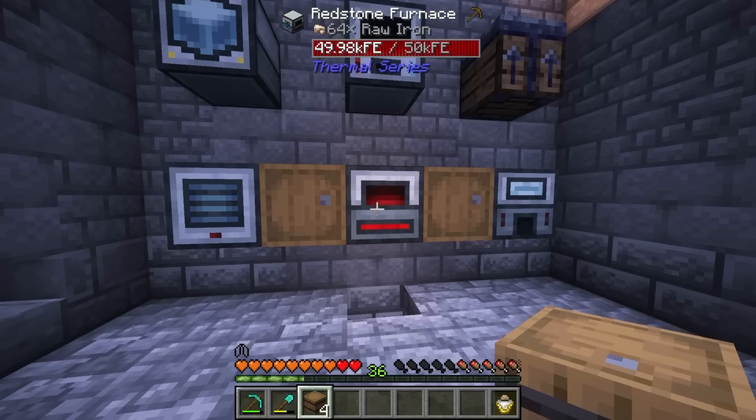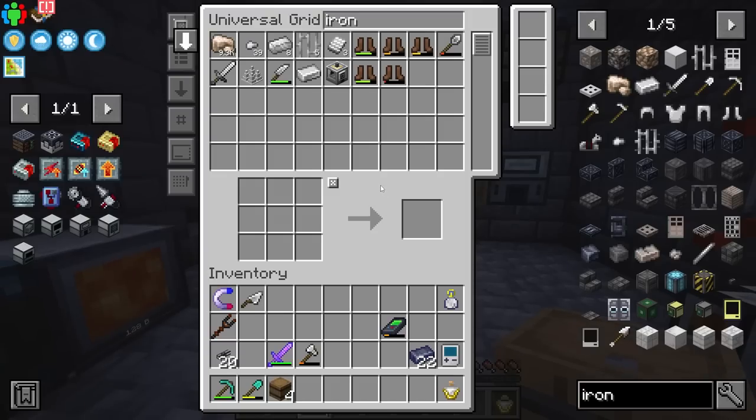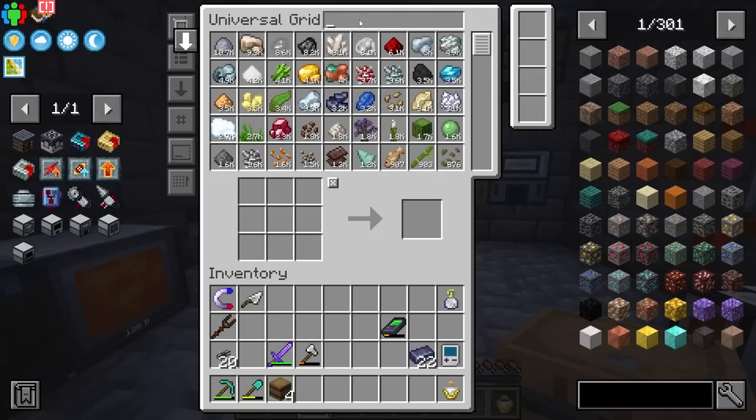In this mod pack, duplicating your ore is probably not something you really have to worry about as you get tons of raw material. You can just straight up smelt it right out if you want to, and then worry about duplicating it later if that's something you're interested in. For me, I just want to get this smelted. By default it's going to be pretty slow, but as soon as we get these upgrades, oh boy, is this stuff going to go.